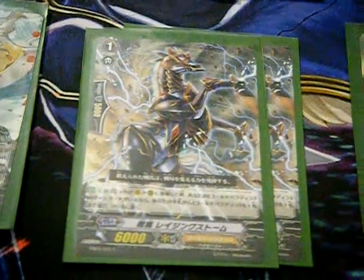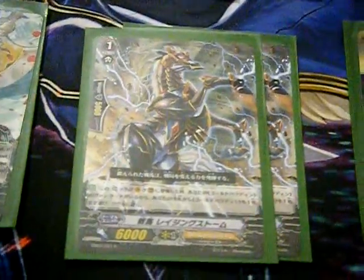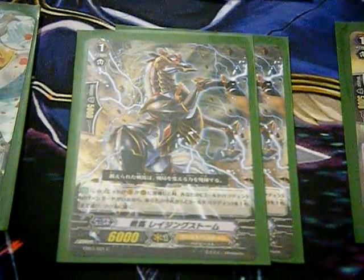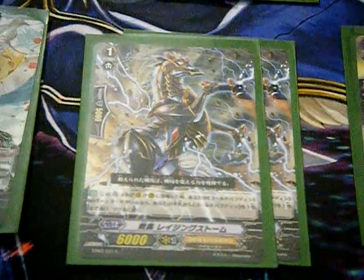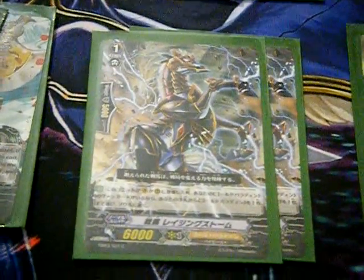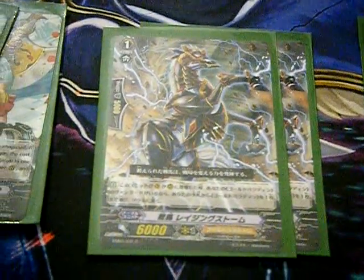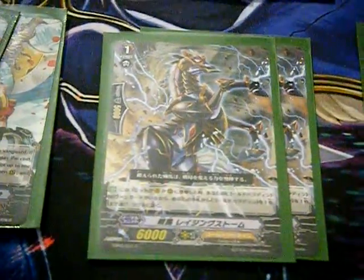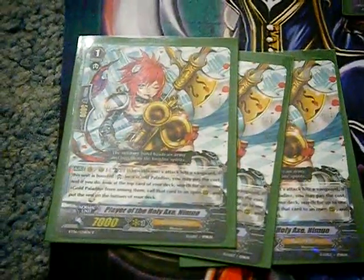We have two of these thunder horse guys — they basically soul charge a Gold Paladin from your hand whenever they hit the battlefield. The idea was to keep consistency for the ride chain, but it doesn't help at all, so those are instantly going to become two Slaggle Digers. It's horrible — don't use it. If you miss your chain, you miss your chain, that's all there is to it.